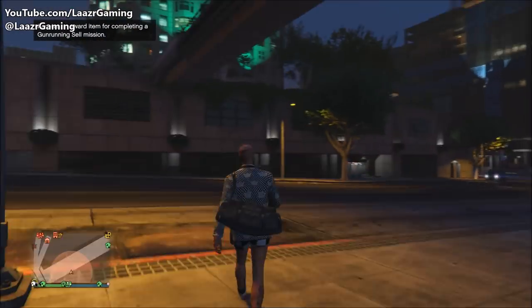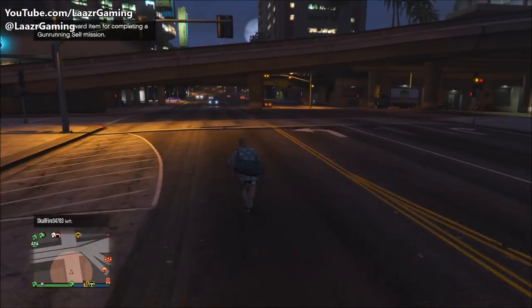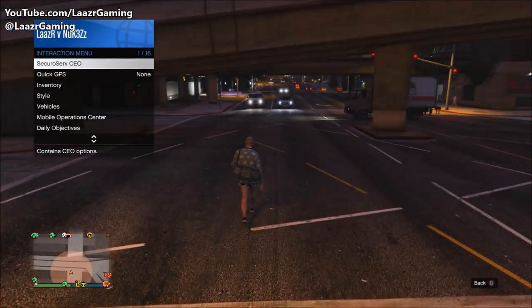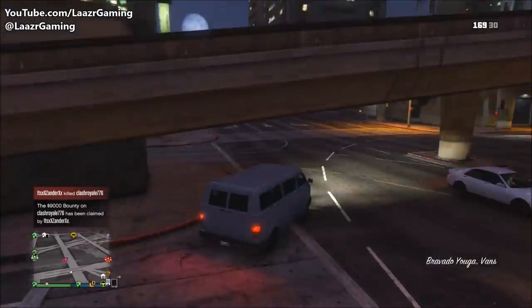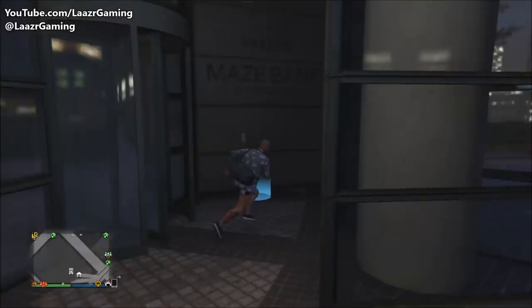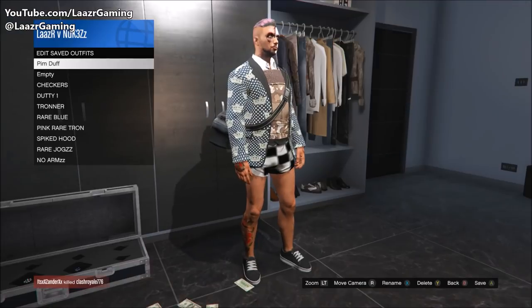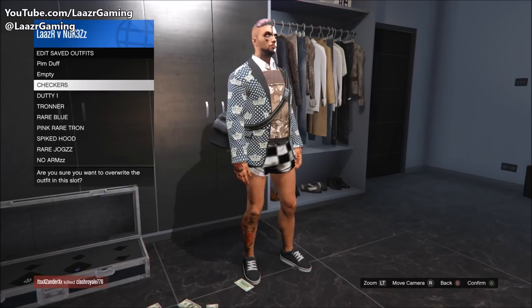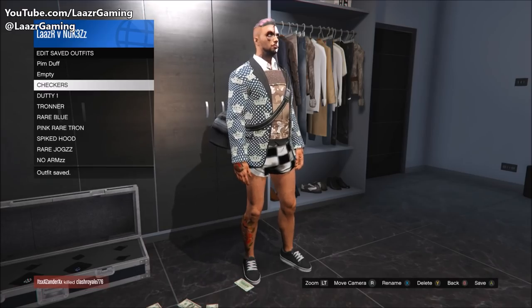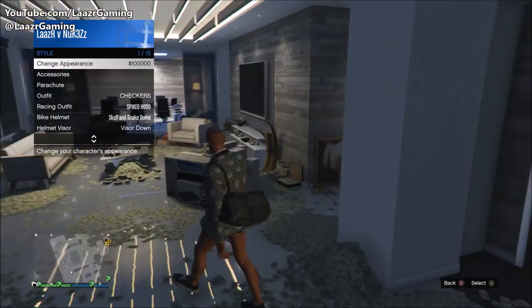From here you're not quite done — you do have to make your way over to any clothing store in the game, or go back to your office, and save this as an outfit. I'll fast forward the gameplay to save time. As you can see, I head straight back to my office and go over to my wardrobe. I'm simply going to overwrite my outfit, or if you prefer you can save it as a new outfit — it won't make a difference. It will stick once you've saved it.